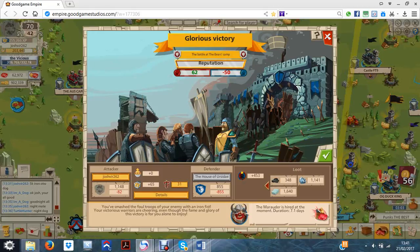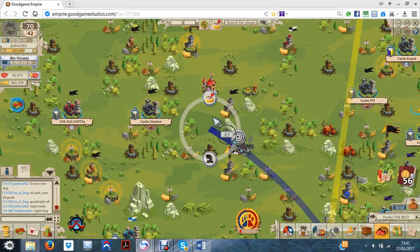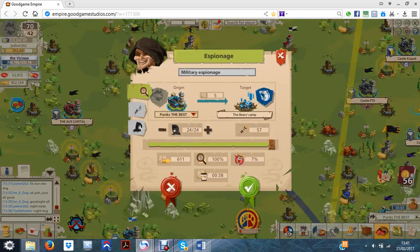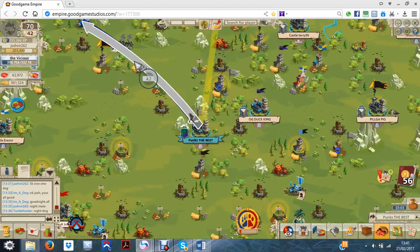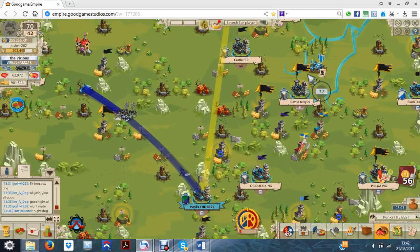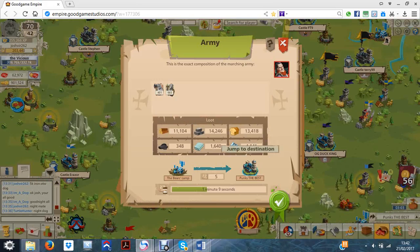Hi guys, welcome back to part 2. This attack just landed — 82 losses. Forget about the gun tree, not really bothered about that. It's good kingdom resources on the whole, really enjoyed that. And another easy camp has spawned, so I'm glad about that — level 84 though.